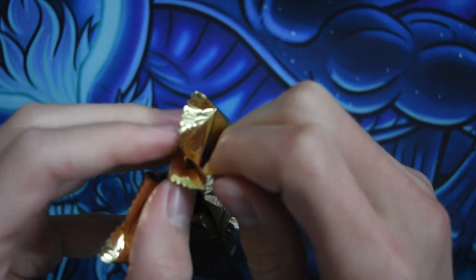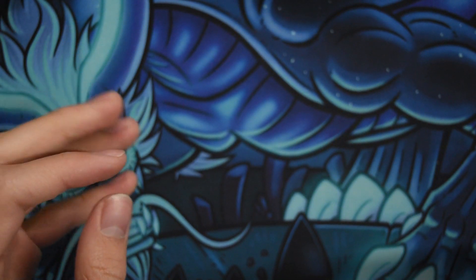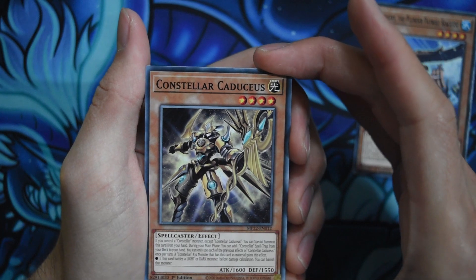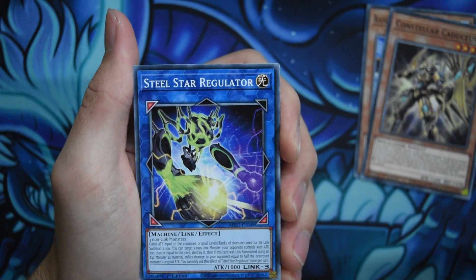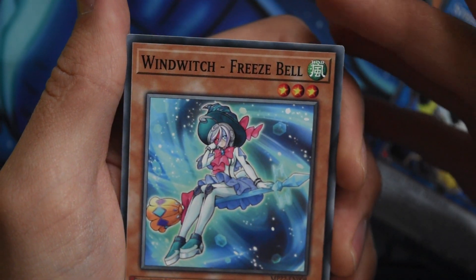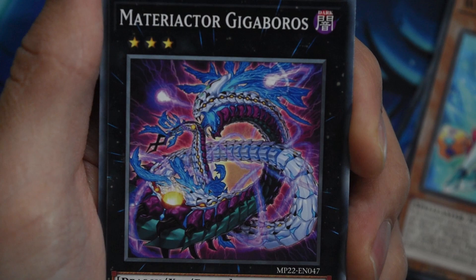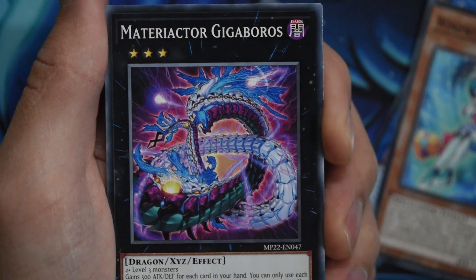It's so hard to pull this pack open. Let's smell the cards — it's TCG, what do you want? So we have Black Eyes, the Plunder Patrol Sea Guide. We got Constellar Caduceus, then Steel Star Regulator — quite nice artwork. Then we have Wind Witch Freeze Bell, and Materiactor Gigabarros. What are these monsters? It's like a dragon eating itself or whatever — very wicked.